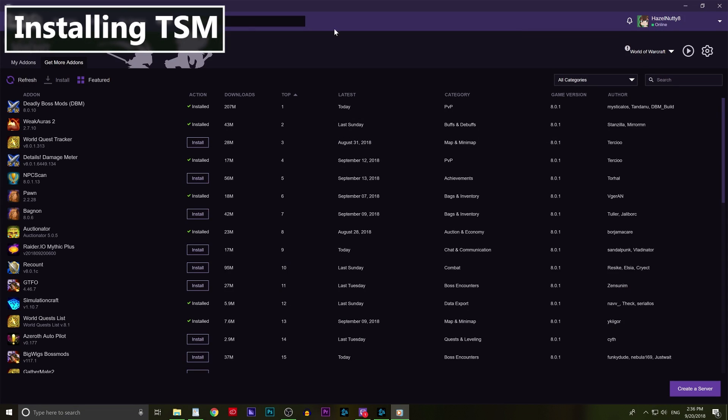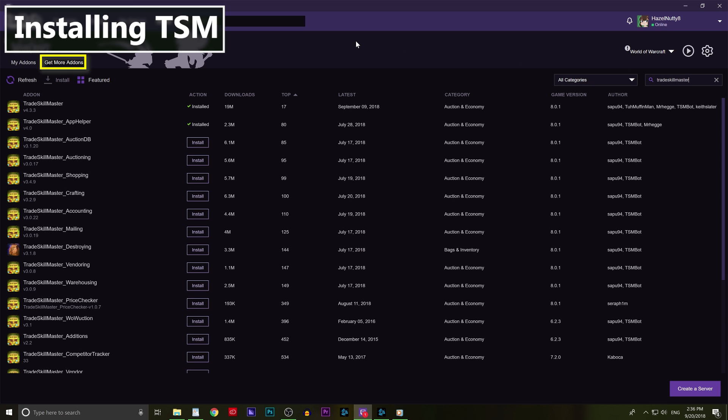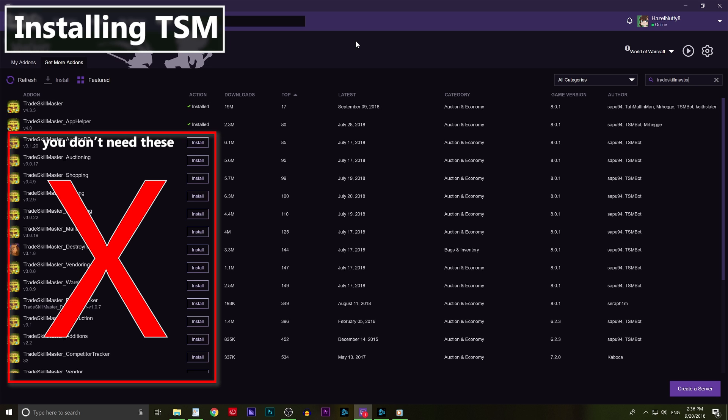Step 1 is installing TSM. This is a two-part process that should take maybe five minutes. First, we'll get the add-on. These days you only need to grab two things from your Twitch app or the Curse site: Trade Skill Master and Trade Skill Master App Helper. I will link to both of those in the description, or you can just search them up on the Twitch app. All of the TSM functions are now rolled into the base app in TSM4, so you don't need to go looking for modules.